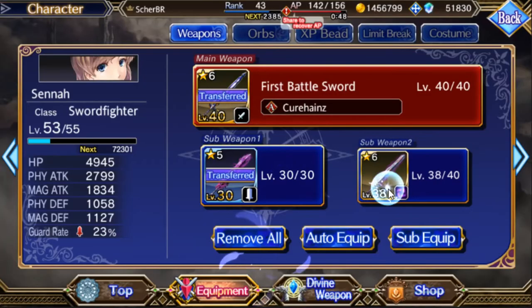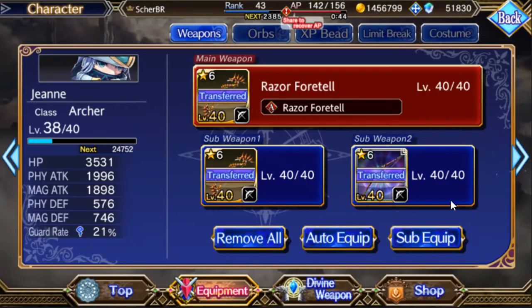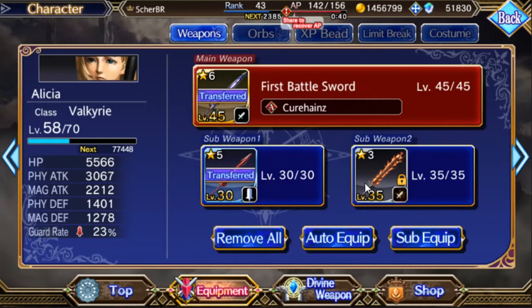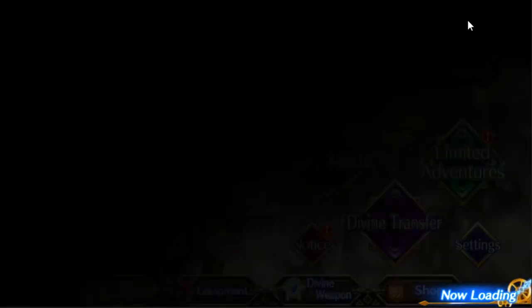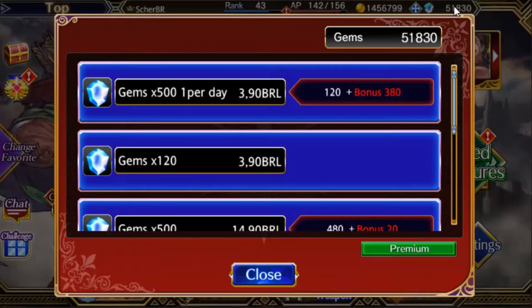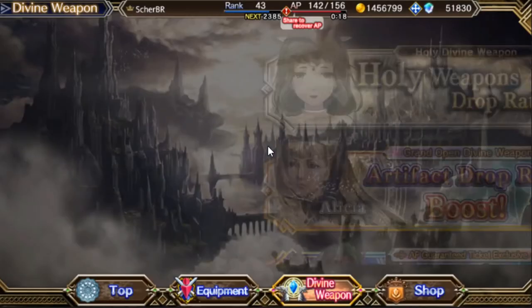Right now I'm using five-star sub weapons and sometimes even four-star ones because I don't have too many weapon options. I'm even using a three-star one because I don't have many options. I'm not summoning or using my gems because I'm not very impressed with the current weapons available — they're not that good yet.